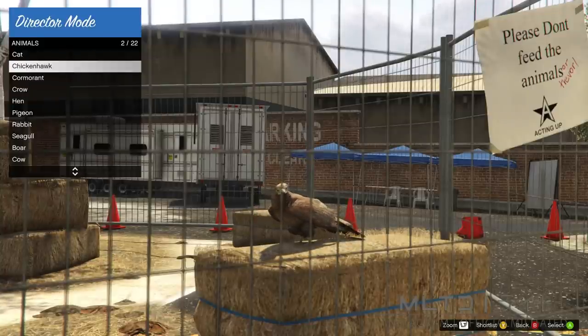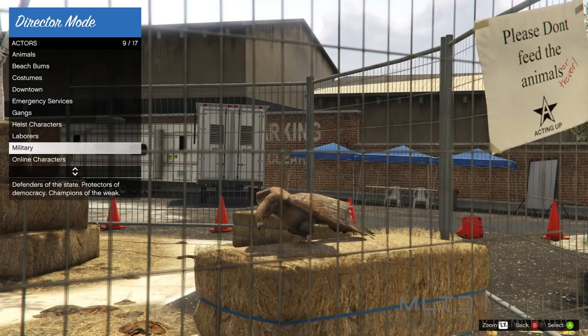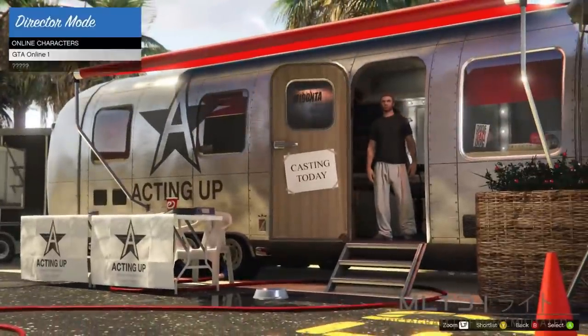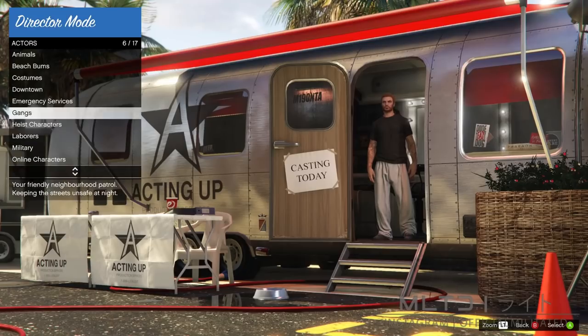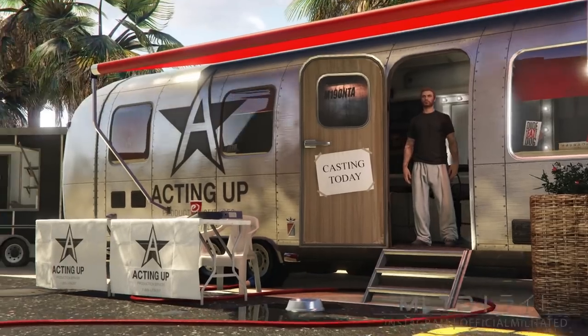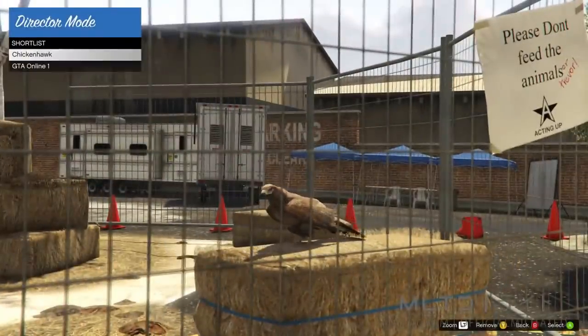Shortlist the bird — you can see that in the bottom right. Once you've done that, back out of animals and instead go into online characters. This is going to take you to the casting trailer with your character in it, and you're also going to shortlist your character just as you did with the bird.